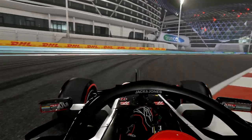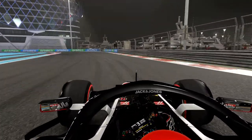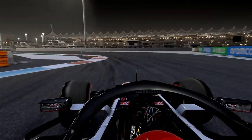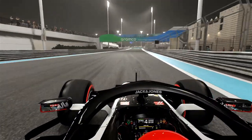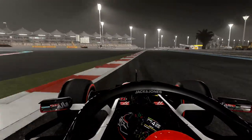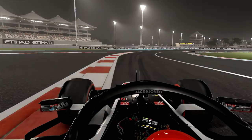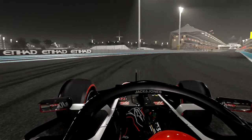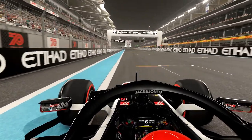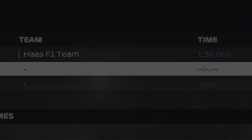Down towards here very nicely done, hit the apex on the exit, down underneath the tunnel section. Taking it very nicely through this section, coming up to the final sector now — two double right-handers, very nicely done. Down to third once again, come around the final corner, keep it straight, get a fast exit, and boom — there is the hot lap around Abu Dhabi.